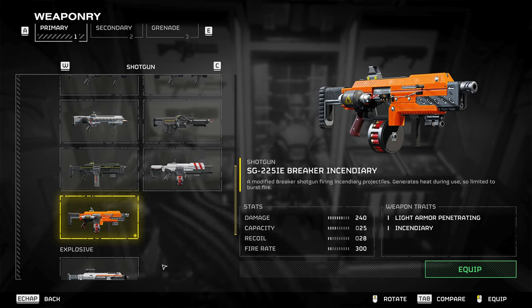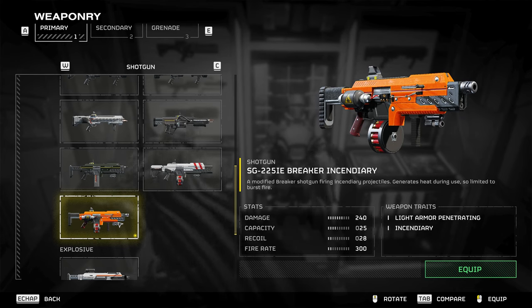Welcome back to the channel. Yesterday we got an awesome patch that buffed a few weapons and nerfed a few as well. One of the buffs I'm really excited for is the Breaker Incendiary. I remember the first time I tried this weapon I was like, damn, this is gonna be awesome — just burn everything. But when I actually tried it, I realized it was more of a meme weapon than anything else because it just didn't do anything really, it was very lackluster. But after the massive increase in damage it got yesterday, as well as the increase in damage over time for flames and incendiary burning effects, I thought this might be awesome.